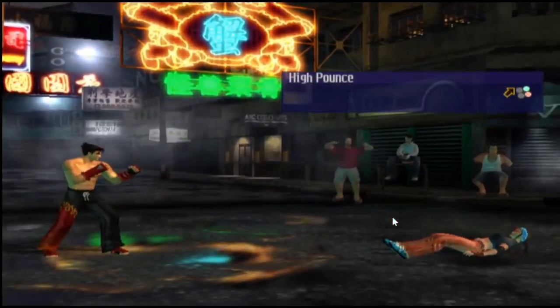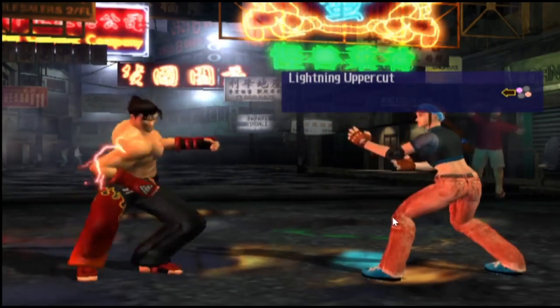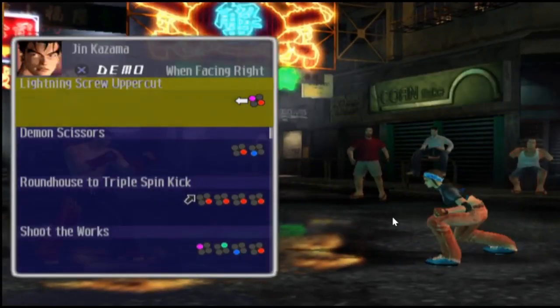Similar to Ogre's move, and obviously King's move as well. Lightning Uppercut — one of my favourite moves in the game, and one of his unblockable attacks. Trust me guys, that will KO you in a second.